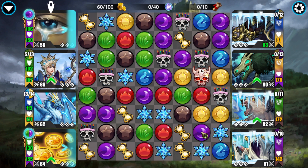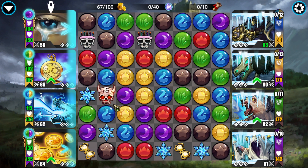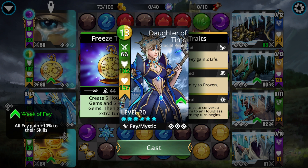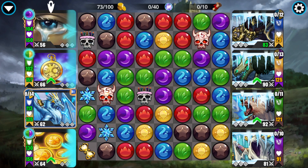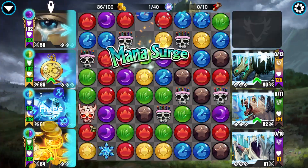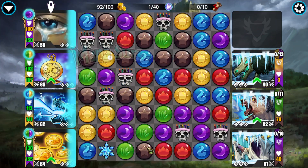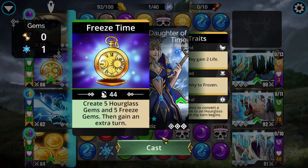Do keep in mind, Freeze gems can overwrite the Hourglass, and the Hourglass can overwrite the Freeze — that still hasn't been changed. This team is going to be a little bit slower, but it is low rarity — everything is epic rarity and below, with the highest two being Daughter of Time itself at epic and our main damage source, the Dragon, also at epic. A troop that would normally never have access to infinite extra turns now has access to infinite extra turns, which is pretty much this setup in a nutshell.